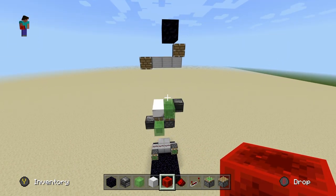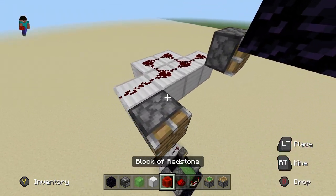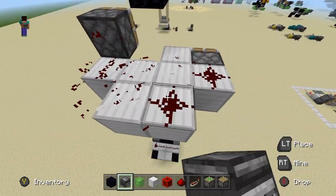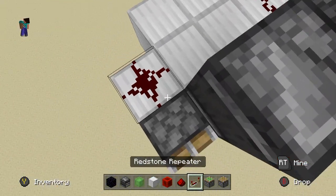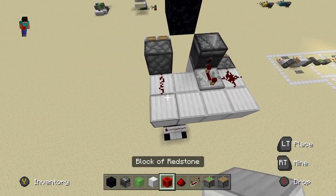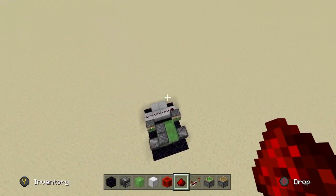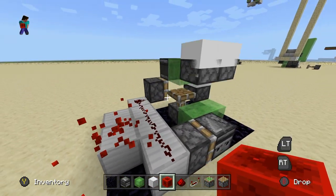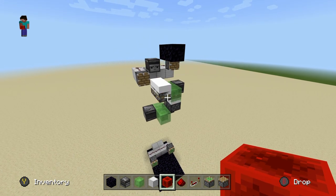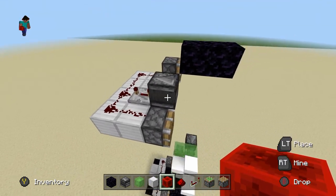Now we're actually going to work on an automatic return system so that when the machine gets up here, it'll automatically send it back down by itself. Come around to the backside here, place a block of iron like that, break this redstone — make sure you don't activate it — and simply place an observer just like that. Have that observer run into a redstone repeater like this, and then link up these other pistons like you had them before. That's the entire redstone — it'll automatically return it for you. Break that iron block and you should be good. Now if we power this, it'll go up, and when it reaches the top, it'll automatically send itself back down. If you want to slow that down, you can add more repeaters.